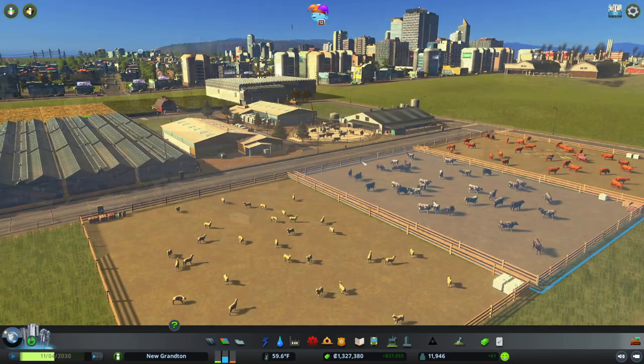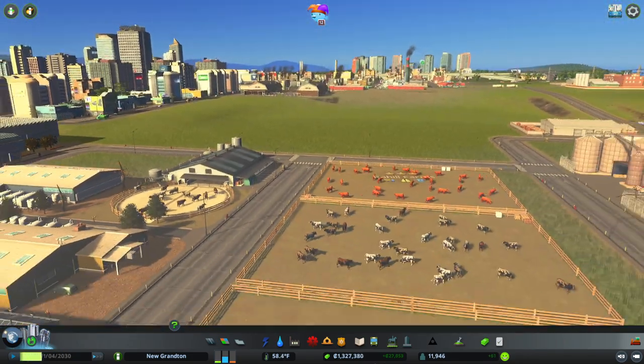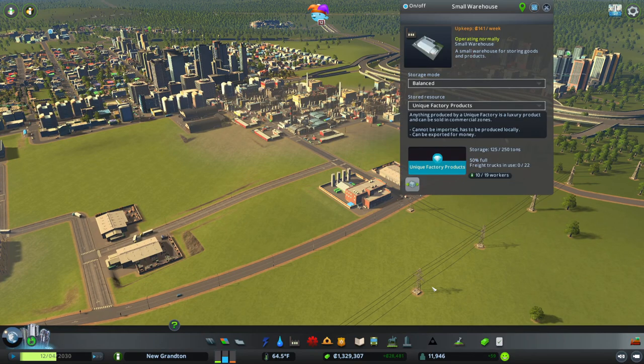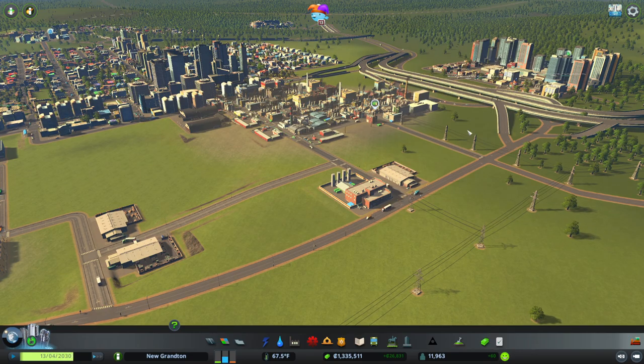We can have just more and more of these and alternate them all the way around — just loads of different animals. I like it. It probably needs a few trees, though. We'll look to doing that at some point. We're certainly storing these pretty well. Zero freight trucks are in use, so there's no demand for them at the moment. I'll say that's okay — we'll keep that on that, do not change it.